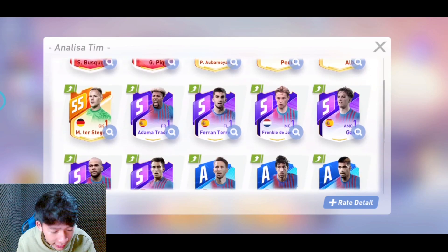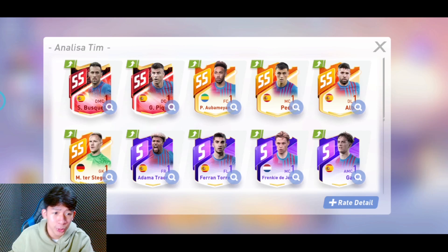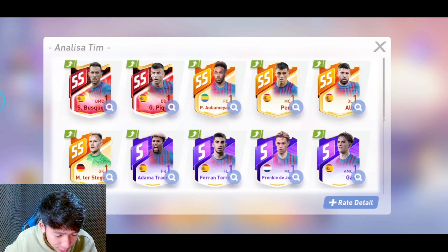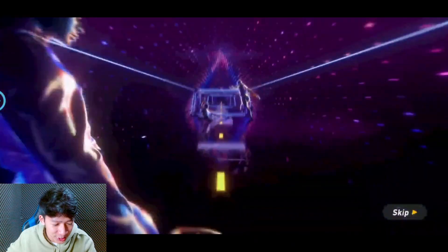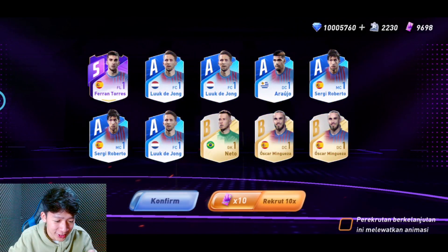Selain kartu SS ada kartu S, kartu A, kartu B, dan kartu C. Yang paling tinggi dan paling OP adalah kartu SS background merah. Gue bakalan coba mendapatkan satu pemain, gue ngincer si Sergio Busquets. Kita lihat tampilan gacanya - ini sangatlah GG. Ada backstorynya yang ngeri banget.